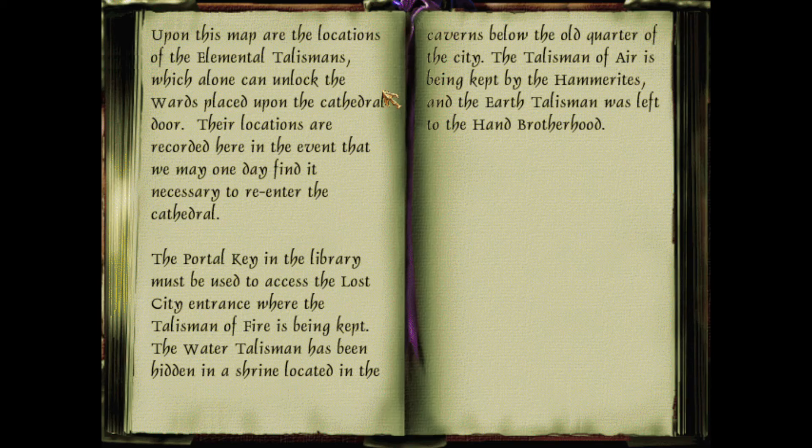Reading from a map: 'Upon this map are the locations of the elemental talismans which alone can unlock the wards placed upon the cathedral door. The portal key in the library must be used to access the Lost City entrance where the talisman of fire is being kept.' So this isn't one of the four elemental keys — it's just a portal key to get to the Lost City entrance. The water talisman has been hidden in a shrine in the caverns below the Old Quarter. The talisman of air is kept by the Hammerites, and the earth talisman was left to the Hand Brotherhood.